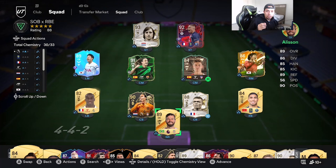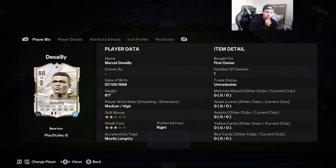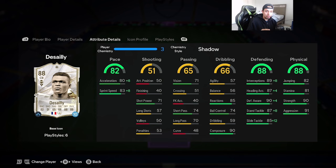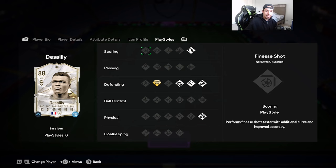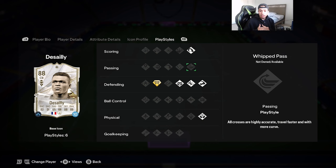Welcome to another video. Today we're going to review 88-rated base icon Marcel Desailly — 6'1", medium-high work rates, two-star skill moves, three-star weak foot, acceleration type mostly lengthy. 82 pace, 51 shooting, 65 passing, 66 dribbling, 80 defending, 88 physicality. He has Block on Gold, Anticipate, Slide Tackle, and Bruiser as well — a W because those are some traits we love to see a CB have at this stage of the game.